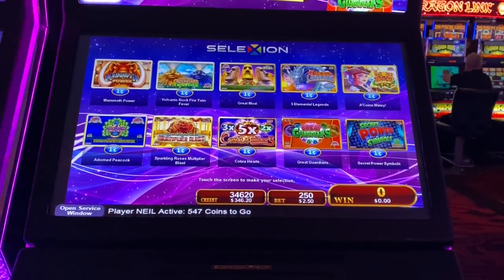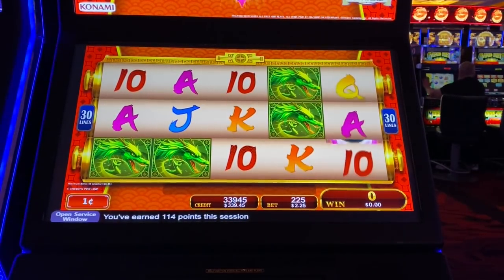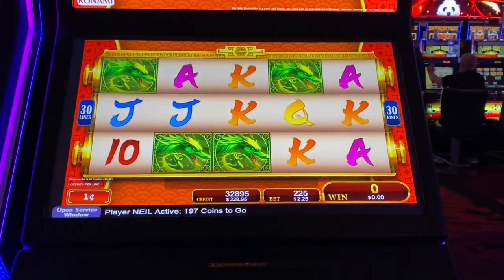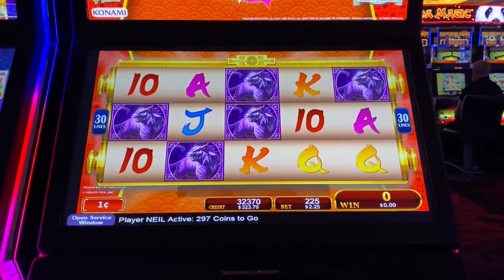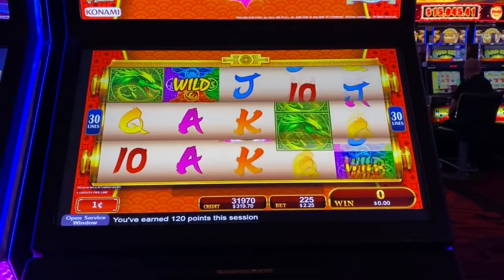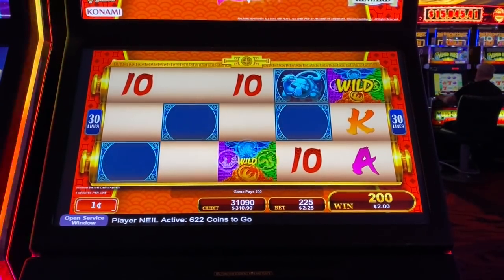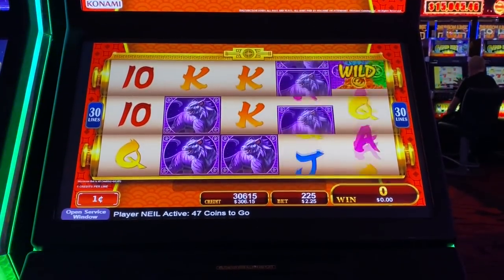Here we go with Great Guardians — oh, this is like Sparkling Roses. This is spin 10. Darn it. What? This is spin 20. I do not like those styles of games.